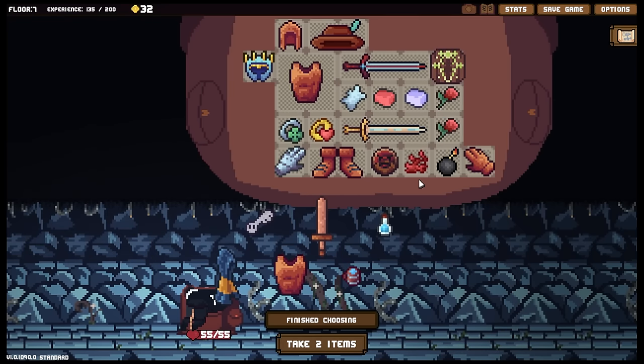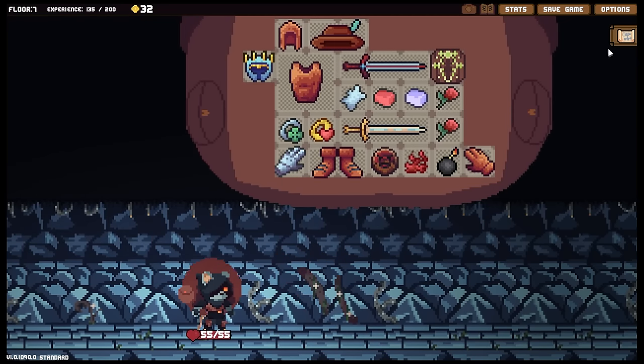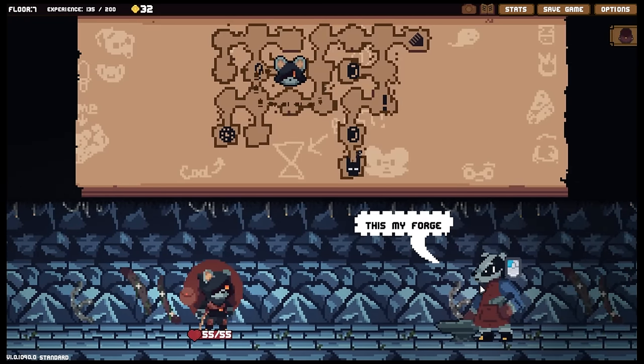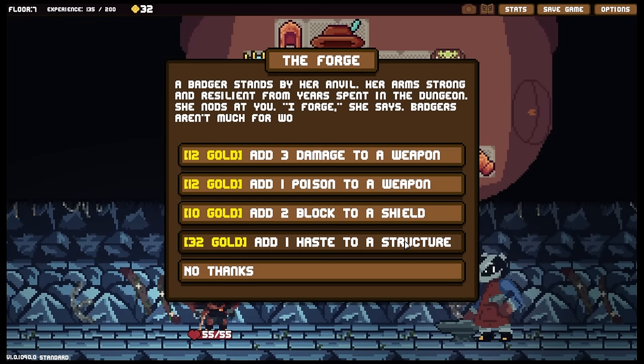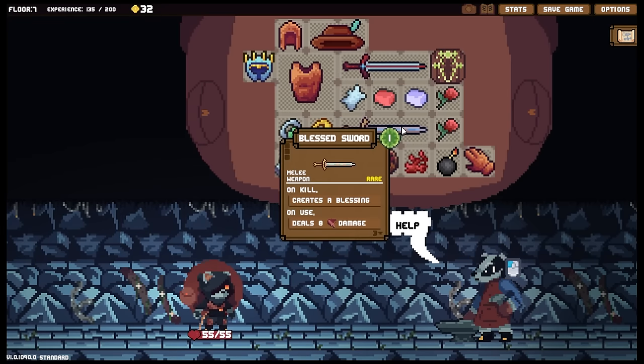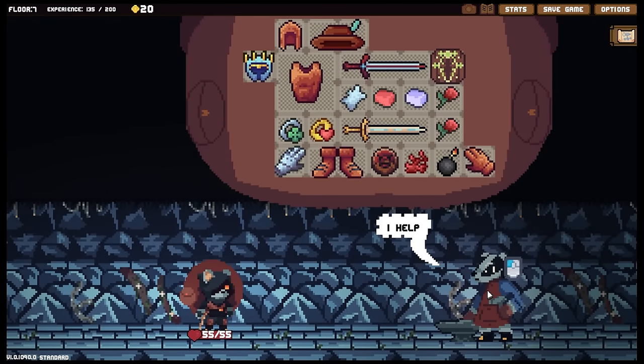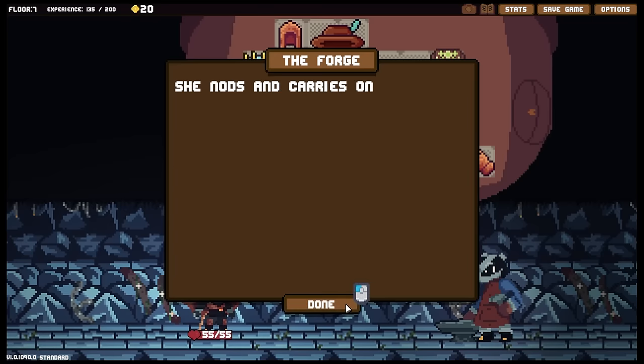I guess we can bring that back, sure, might as well. Do we see any potential chests? Oh wow, this is a really basic floor. Let's check - this is my forge. Spikes to a shield - oh damn it, hates the structures. Poison to weapons - we're not getting fire, it doesn't seem. We've only got one option left on this, I'm gonna hold out for it. I'll put poison on this for now.